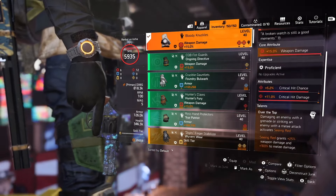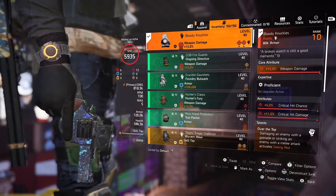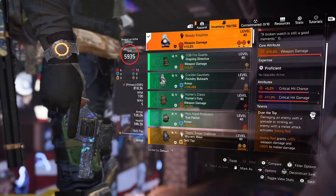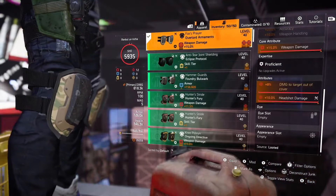For the gloves, I'm using the Bloody Knuckle gloves — this is my little dirty secret. I'm using my grenades to proc these gloves. Boom — you have 25% extra damage. It's an insane buff in this scenario; you can easily destroy bosses and rogue agents.